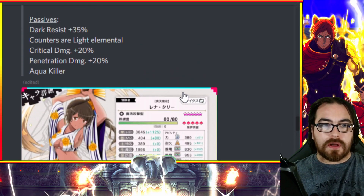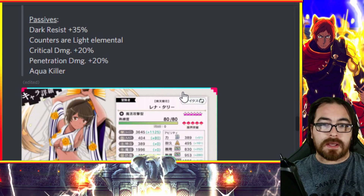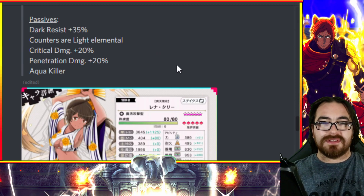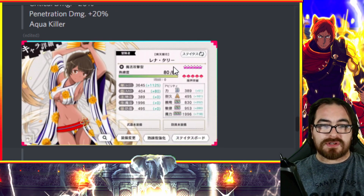Out of every single unit reviewed so far, Lena is the one that stands out as a potentially broken unit and a must-summon if you have the Iris to spare. Anya will still suffice if you don't have Iris, but if you get both Anya and Lena and take them to record busters, your scores are going to skyrocket.